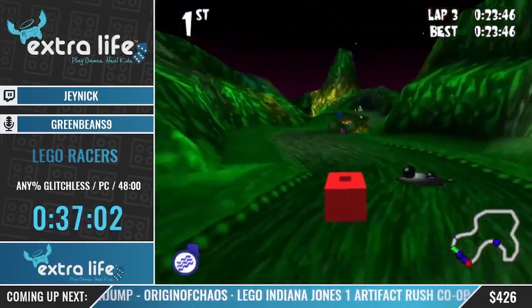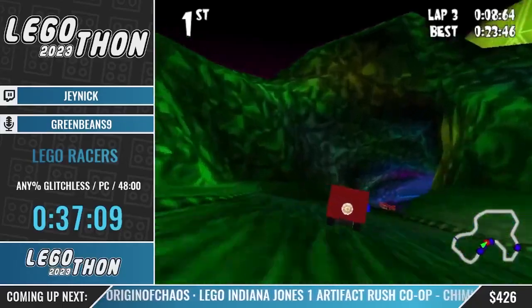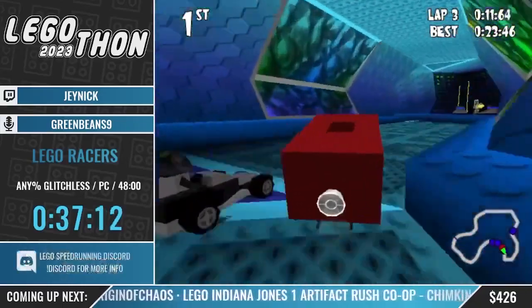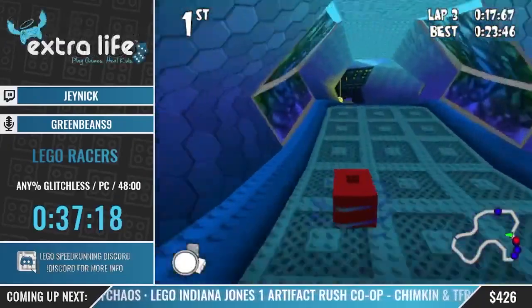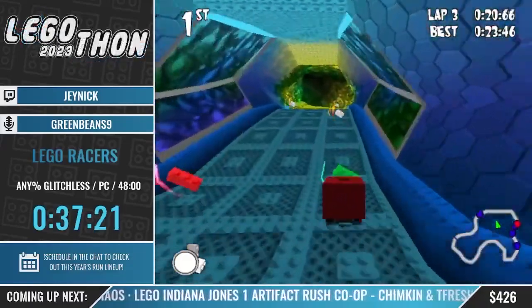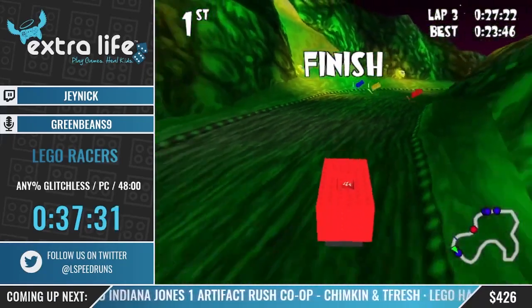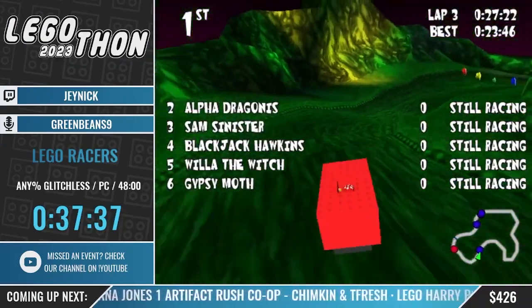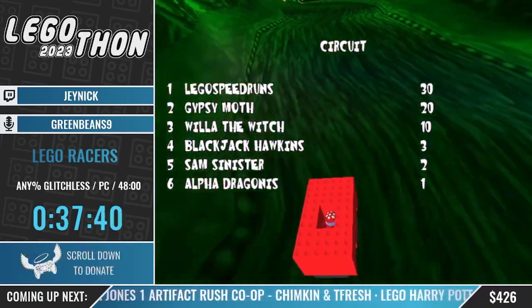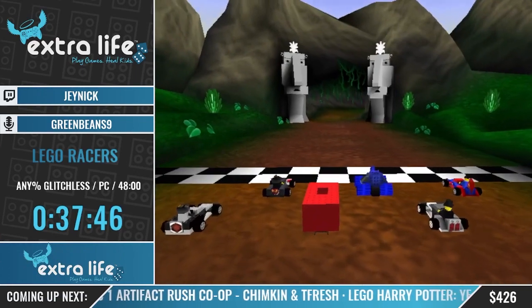One other thing worth noting is the bots can't take any of these shortcuts - they're not programmed to do it, they're all on rails. They have one of three set paths they can be on, and once they're on that path in the race they stay on that path. So they can never come in here - any bricks and shortcuts in here are completely safe from being tampered with. That was strange - I used the yellow and it kind of went through my own car into his. That was not a hit, I trolled myself.